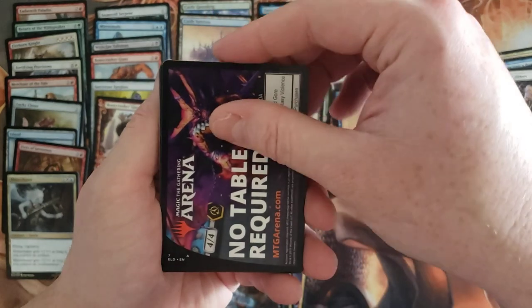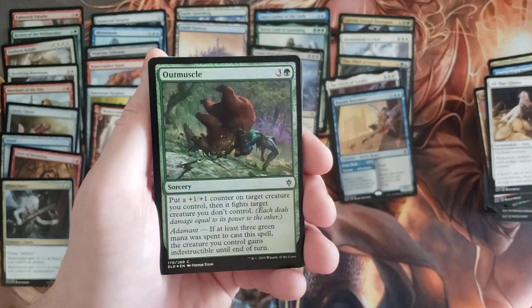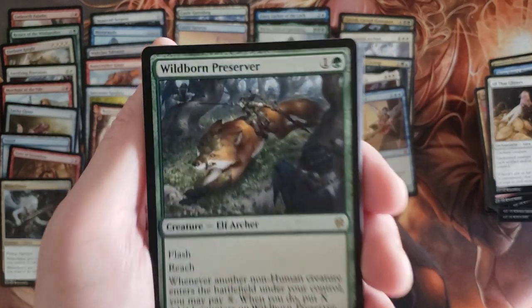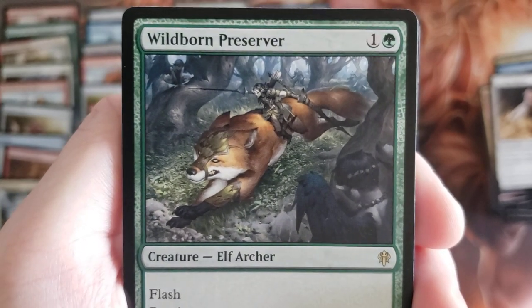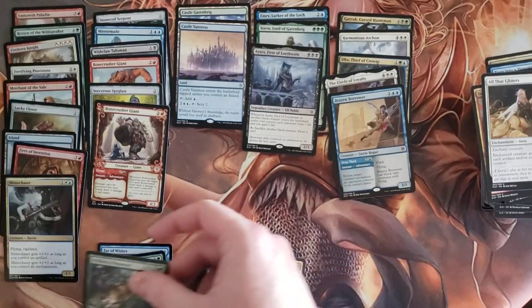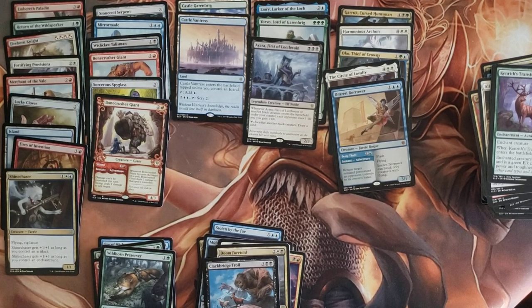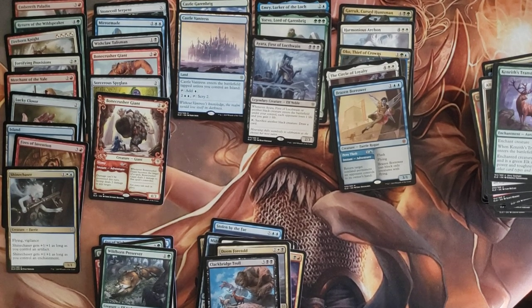Okay and then last pack: Outmuscle foil, Wildborn Preserver, Riding the Giant. Wolf — well, I was corrected that it's actually a giant fox, but like I care. So that is it for this particular video. Thanks for watching everybody. If you need any custom play mats and sleeves, check out my link down below at yourplaymat.com for 10% off your order using code POA10. Till next time, thanks for watching, bye!